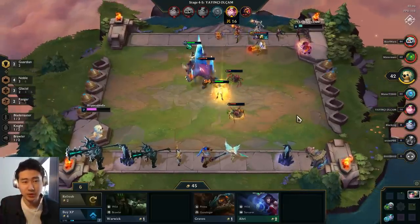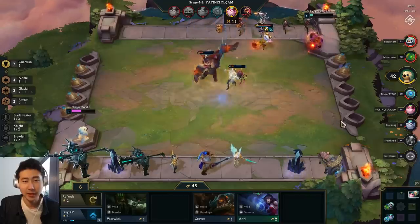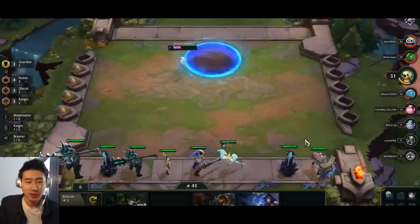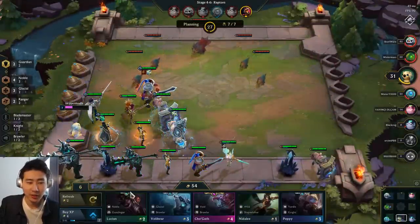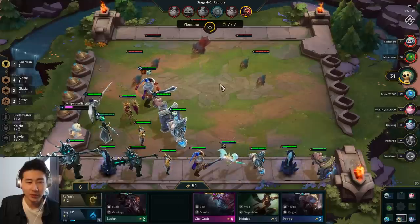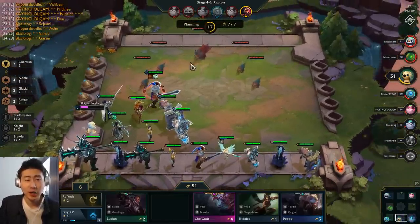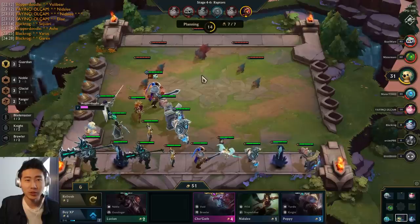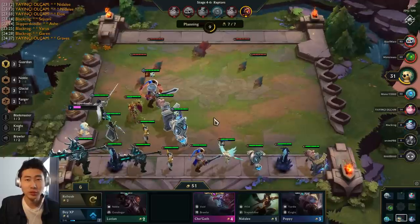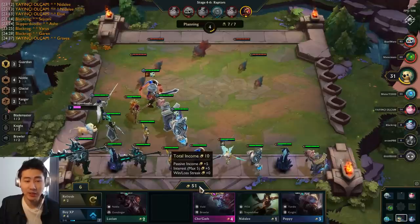This Mega Gnar is a problem. And this Lulu in the back with triple items. I'm at 30 health so I'm getting to a dangerous point. Now this is the Crimson Raptor phase — for neutral monster phases, as long as it's not the Infernal Drake phase, I would say hold your gold because the neutral monsters are very easy to beat. It's essentially a free round for you to not spend any gold.